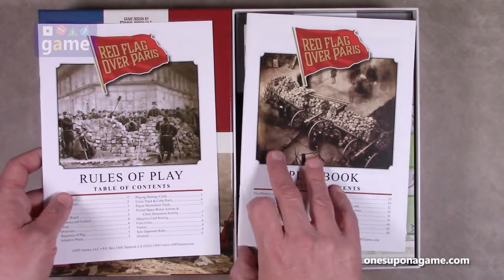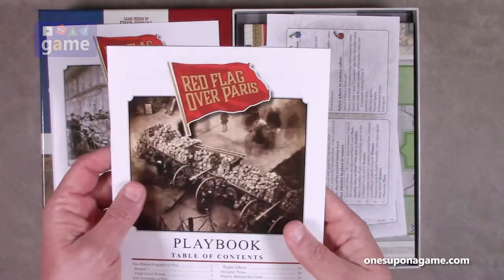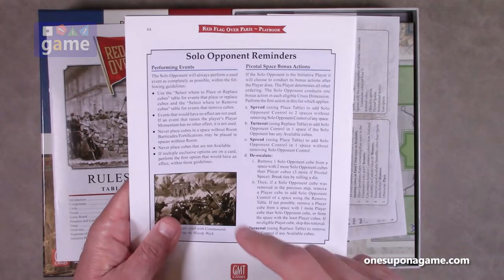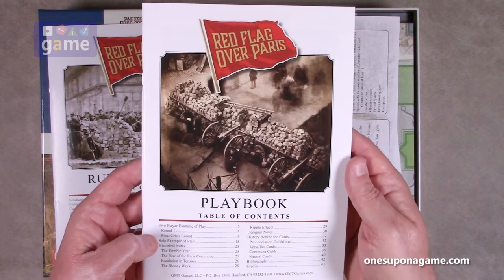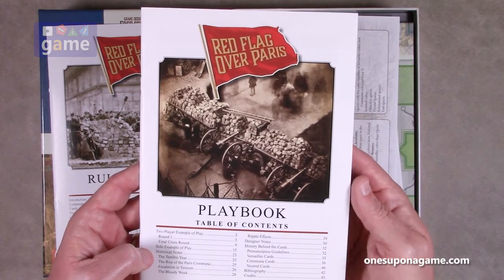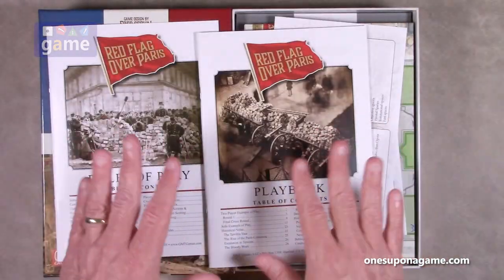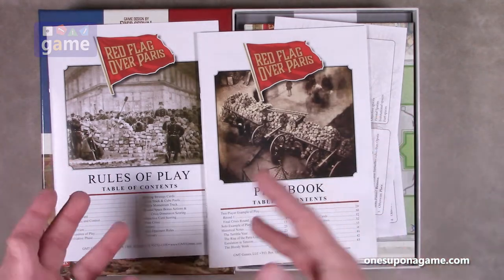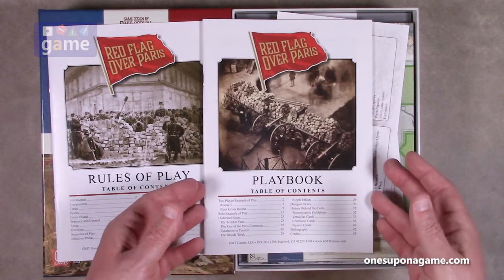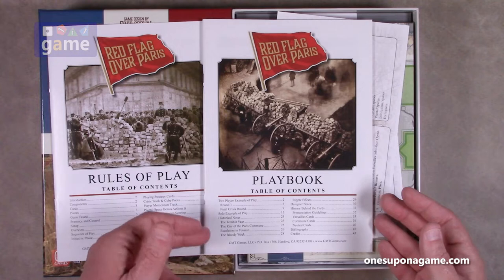Then we've got the Playbook, and this is a monster — pretty thick at 44 pages. On the back they have solo opponent reminders, which is pretty cool. It gives you a two-player example of play, a solo example of play, and then historical notes. GMT's playbooks have varied — sometimes it's advanced rules, sometimes scenarios — but in this case it's two detailed examples of play plus historical notes about the time period.